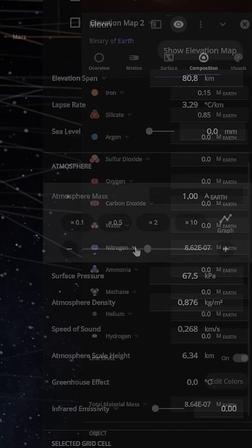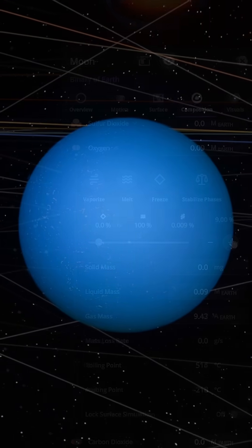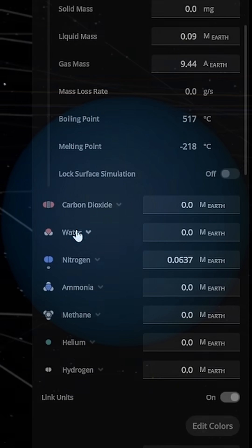Now, let's give the moon an atmosphere. I'll add nitrogen and oxygen to make it breathable. This is a critical step in making the moon potentially habitable, as we need air for any kind of life to survive.